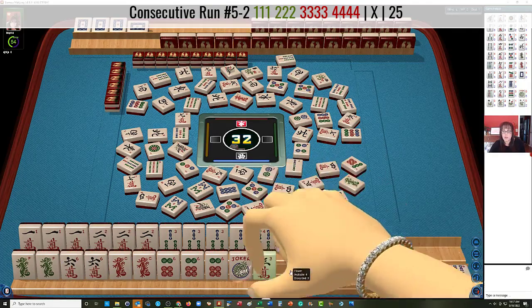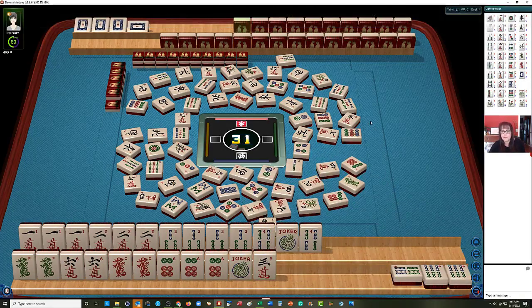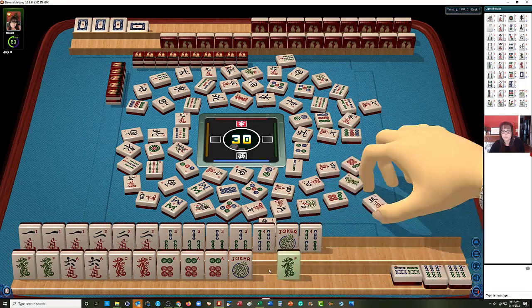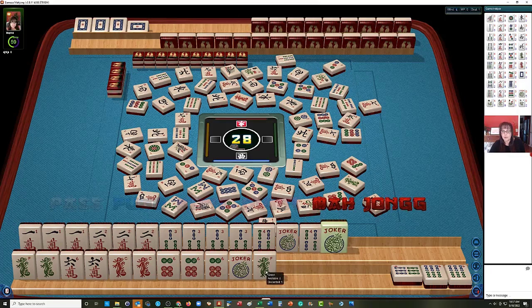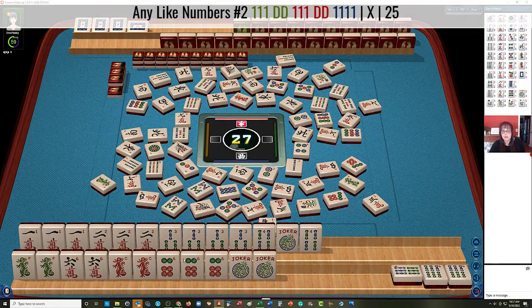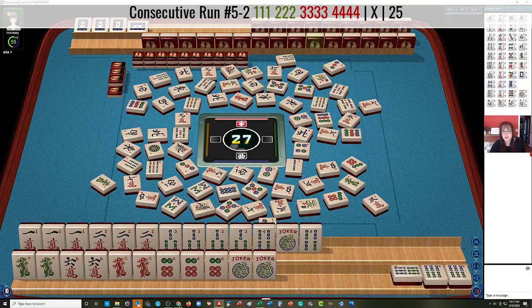I think we should discard this flower — even though they discarded it, they could change their mind. Seven characters. Green dragon they did not want. Let's let the three go. Three characters. Three dots. We're going to let the green dragon go. Green dragon. And now we're ready on a six crack, six dot, or four bam. One of three tiles and we'll double mahjong.